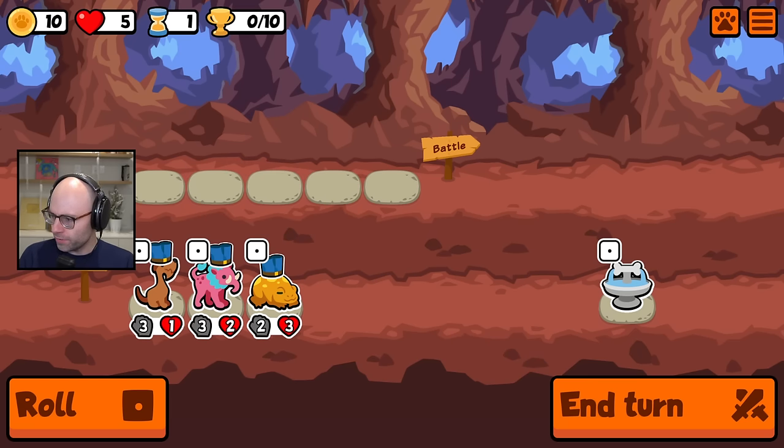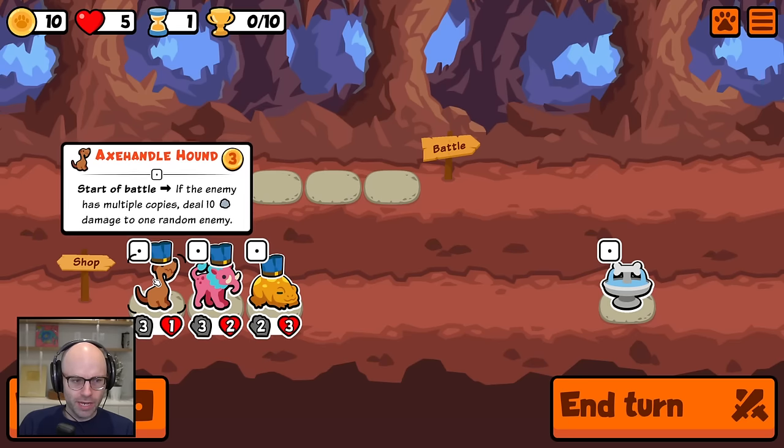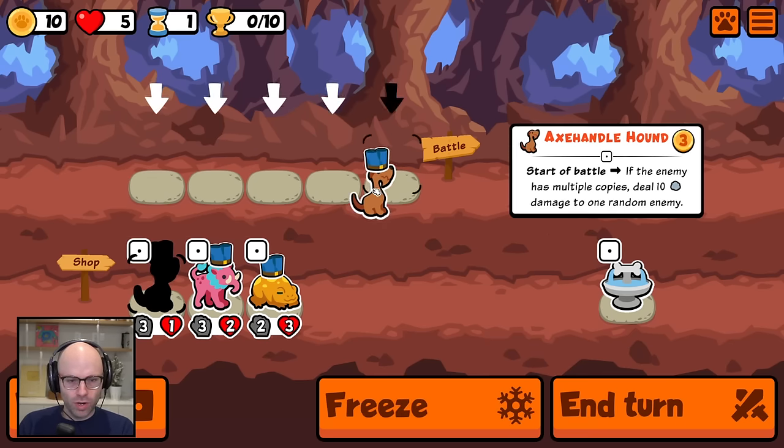I recognize I'm covering up some of the stuff here. Maybe it would be better if I come down here. The Axe Handle Hound — if the enemy has multiple copies, which used to be the meta, you'd run maybe like two ants or something like that if you got them early. Deal 10 damage to one random enemy.